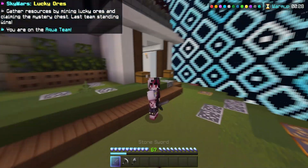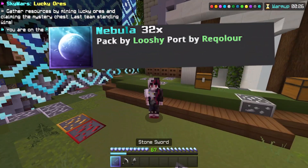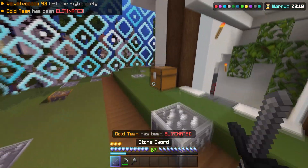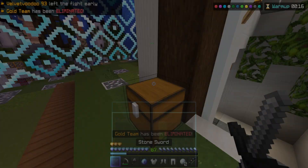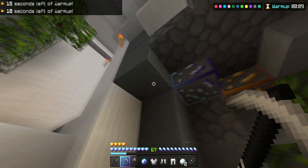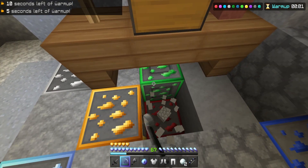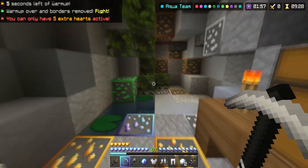The first texture pack on the list is Nebula 32, made by Lushy. I've reviewed Lushy many times before as well as this pack, but this is probably one of you guys' favorite 32x32 texture packs and I can see why. First of all, this texture pack combines two colors — the blue and the purple — and I've always been a big fan of texture packs that are able to make two colors work so well.